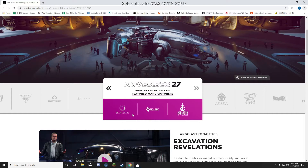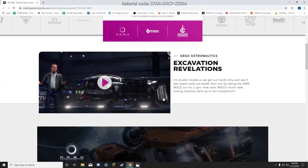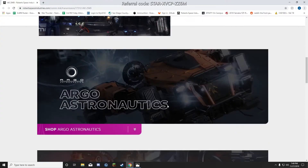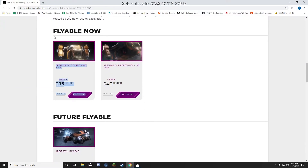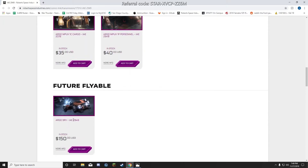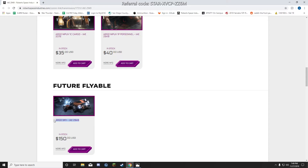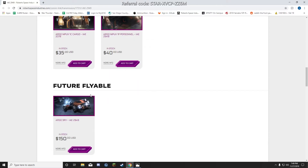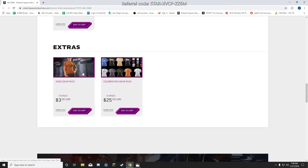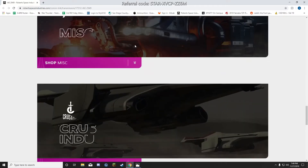Today we have a couple of smaller and then the largest manufacturers in Star Citizen: Argo Aeronautics, MISC, and Crusader Industries. Argo only has two ships for sale — the MPUV and SRV — and they're not too impressive. I don't see a place for them right now, maybe later.